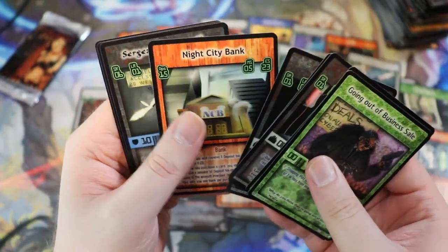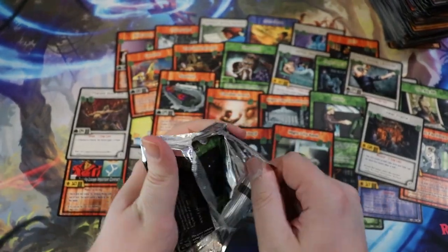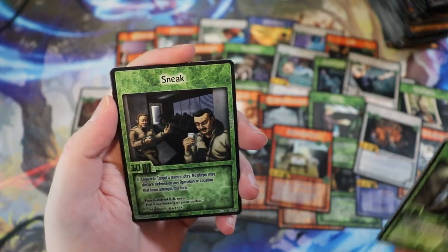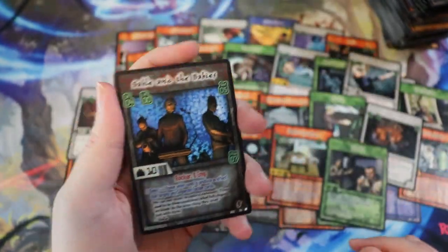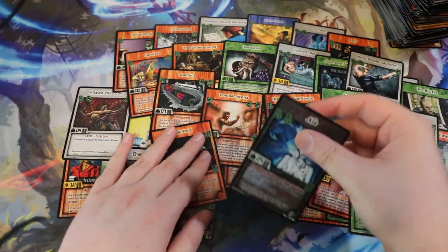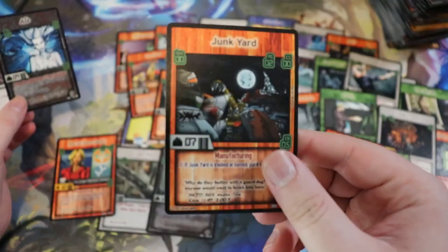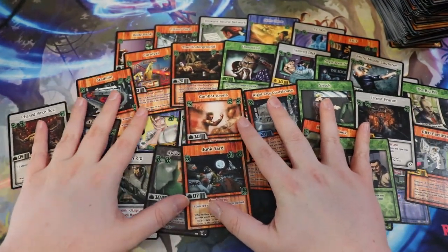We've got two more packs left — this was interesting. I'm really curious to know your thoughts and opinions on this. Videos like this typically don't do super well, but I think it's fun diving into these old dead card games. We have a Maelstrom Initiate — look at that! Militech Spaz, Sable and the Babies, and a Viper. We didn't get the ugly truck — there's a card in this that's just a dude standing next to a truck and it's one of the ugliest things I've ever seen.